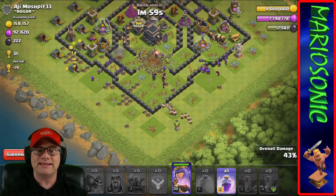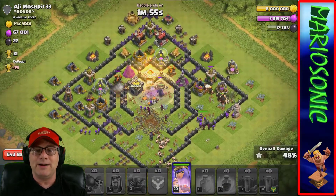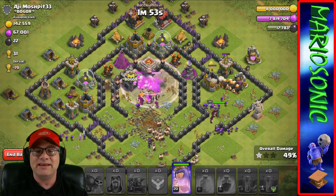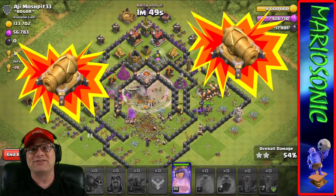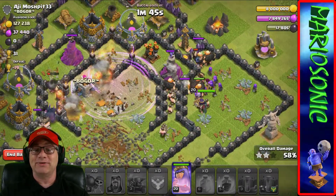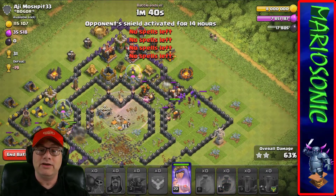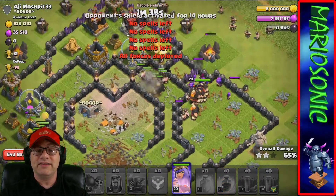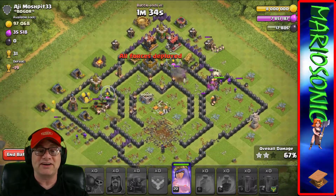Let's get a whole bunch of wizards and a gaggle of barbarians going in there. Let's rage up and get these guys rocking and rolling. There's some cannons going off, some mortars going off - this is mass chaos! We got a gaggle of troops going in. Let's lay down a couple barbarians over here to bust these walls down.